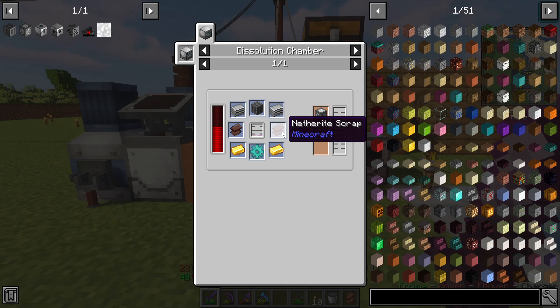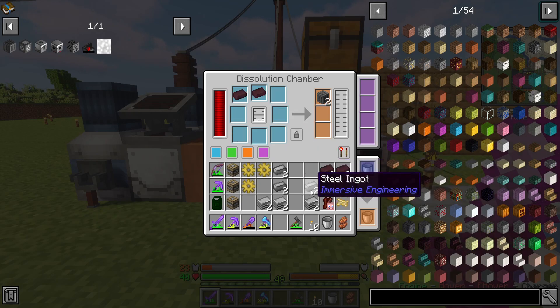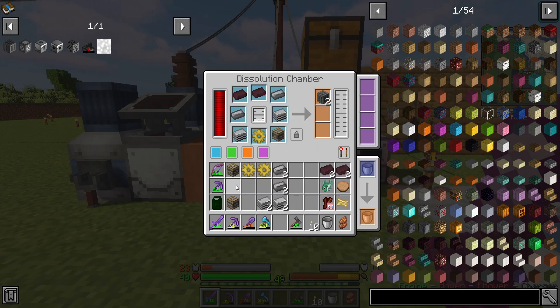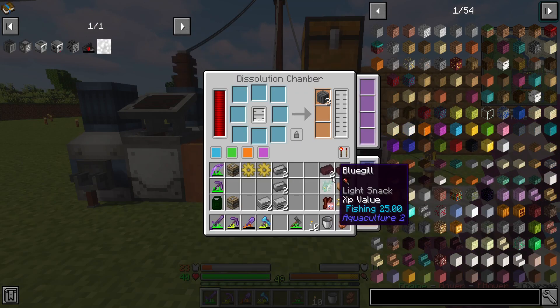I need one to make an advanced machine frame, which requires netherite scrap. I turned almost all my netherite into netherite ingots. The laser drills themselves use the simple machine frame, and the base uses the advanced. So I need two iron ore too, meaning I'm going to have to go mining for that.